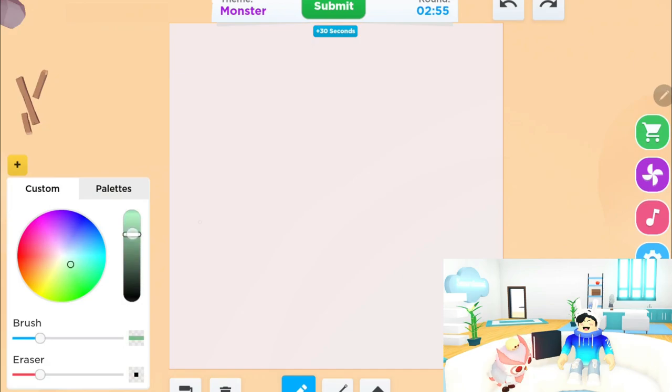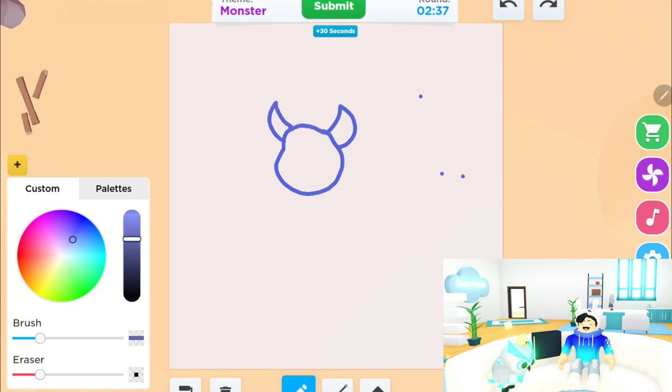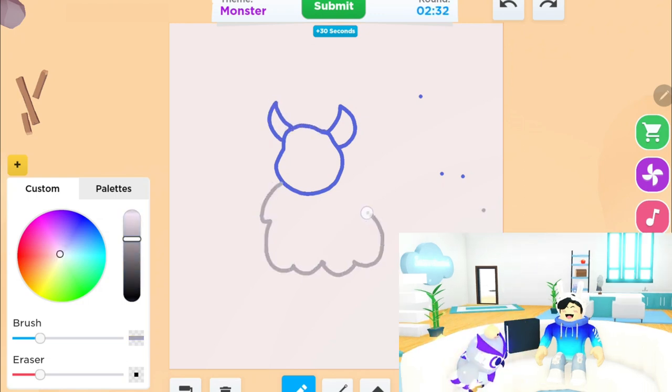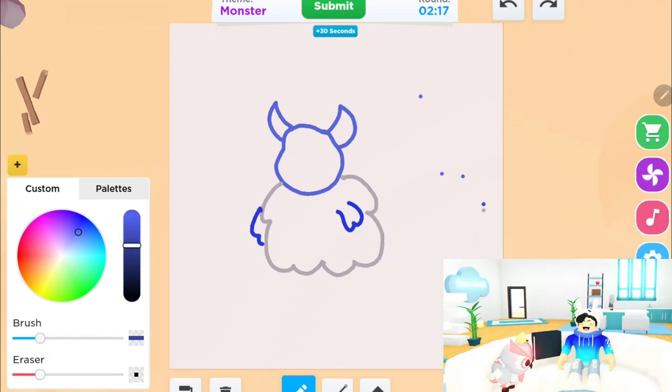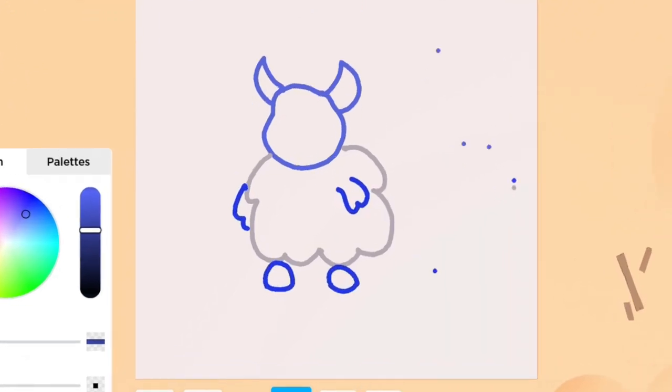Okay guys, so the first theme is monster. I think I am gonna draw a yeti. I want this to look cute, so it won't look scary. This is not an excuse because I can't draw scary things — definitely not. Let's add the hands in the classic Adopt Me blob theme.